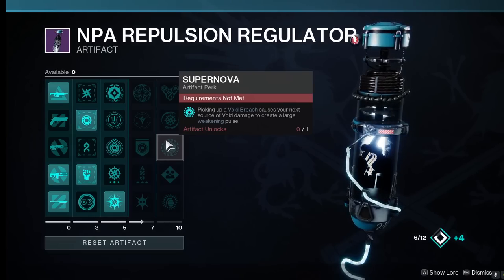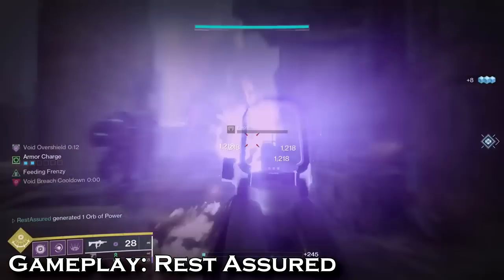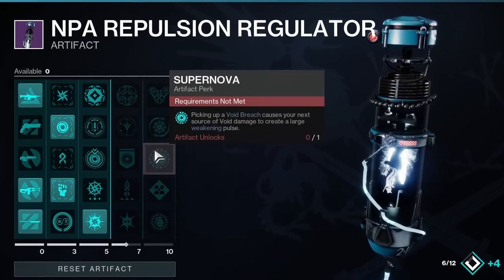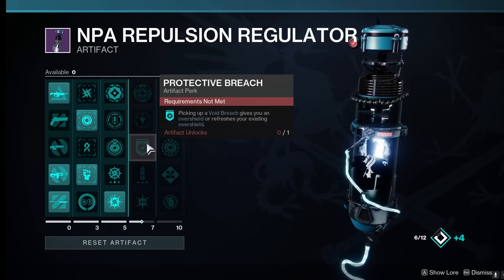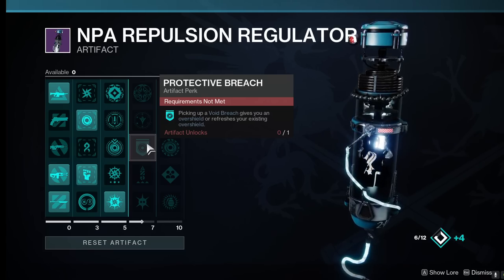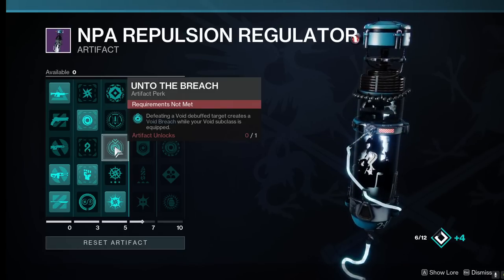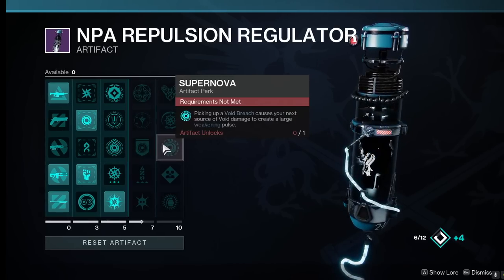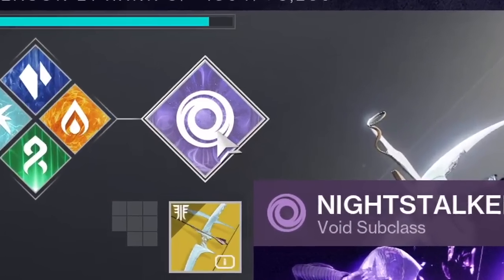In Season 21 we have a new artifact perk called Supernova. This artifact mod creates a large weakening explosion after picking up a void breach and then hitting a target with void damage. This explosion radius is not small and it also applies to the target you just landed a shot on. The perk says the weakened explosion is caused by your next source of void damage, meaning our weapons apply it and we don't need a kill to activate. On top of this weaken effect we will also be getting overshield from void breaches with the artifact perk Protective Breach. We will be spamming void breaches constantly with the artifact perk Onto the Breach, which spawns one when defeating a void debuffed enemy. All of our enemies will be void debuffed by the Supernova explosion, so these three mods synergize excellently, giving us an insane gameplay loop of infinite weaken. Now you may be asking how we start the loop — let's hop into our subclass to discuss.